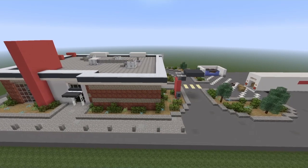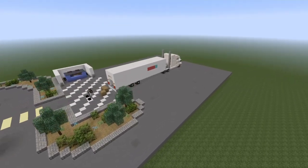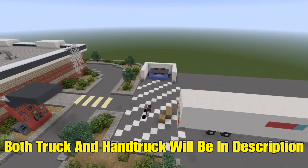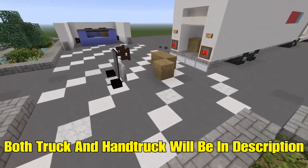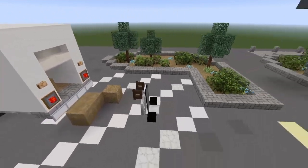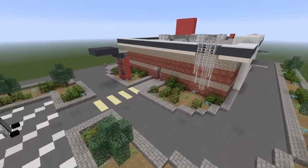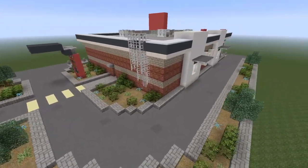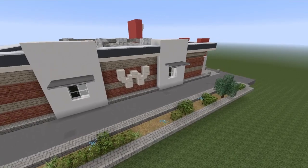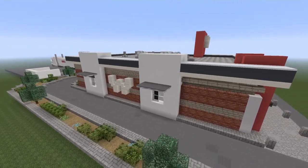Also in this video I'm going to include this truck which is going to be down below in the description. I did a tutorial on that truck a long time ago, and also right down here we have a hand truck, something to unload this truck with — it'll be down below as well. Coming around this way we have the back of the building with the menu board right over there, the drive-thru lane coming around this side, and the drive-thru windows right here. So hopefully y'all like this tutorial, now let's go ahead and get started.